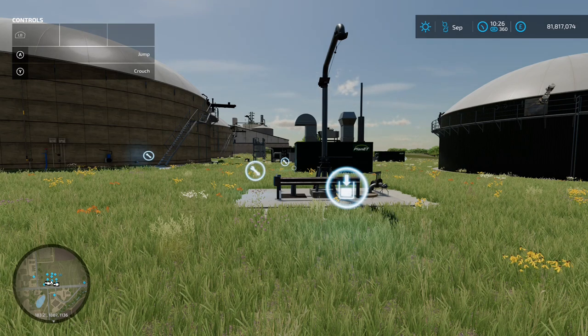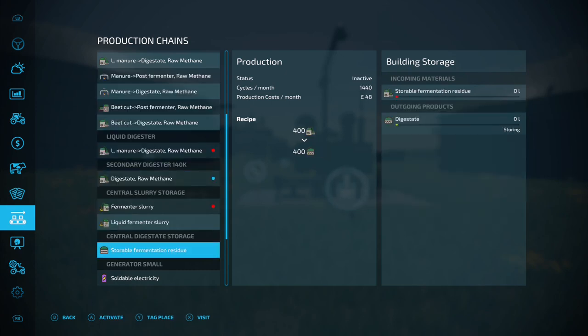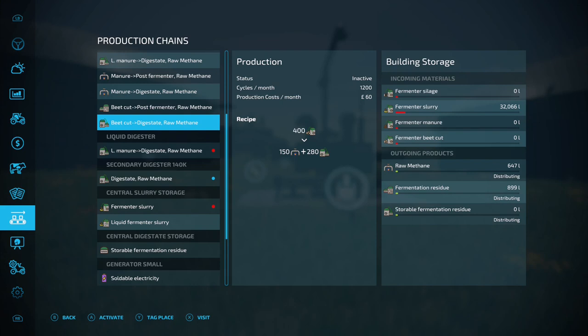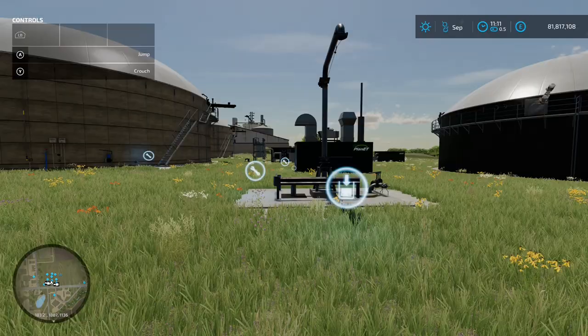Let's fast forward another hour to 11 o'clock. Pretty much everything's going, apart from the digestate — this is quite complicated. Still nothing in the central digestate storage. Checking the secondary digestate, we find storable fermentation residue is there — so we need to put that to distributing. The storage fermentation residue also needs to be set to distributing. I think we're getting there.